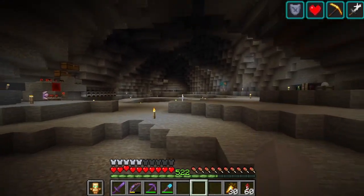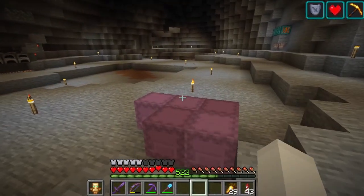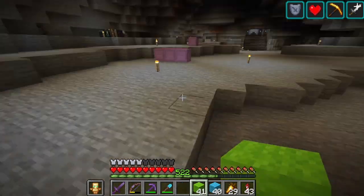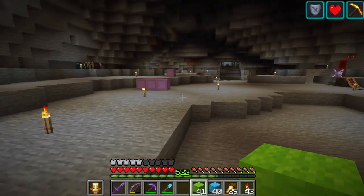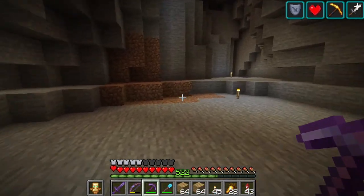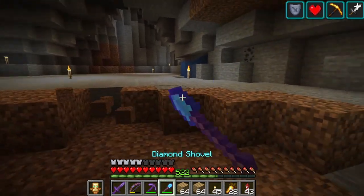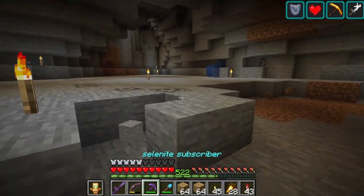Now it's time for the fun part — decoration. We've got some shulkers of good decorating materials. We know that's going to be our forge area. This central part is actually going to be a water feature, but then we need to tuck some other things away too. This corner is going to be kind of our workspace area — we'll have our crafting bench and other work benches: a smithing table, stone cutter, all the things.